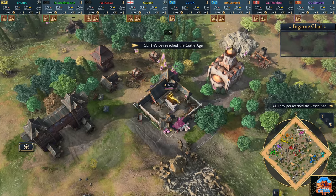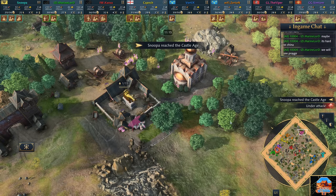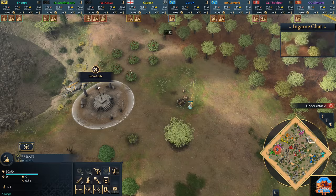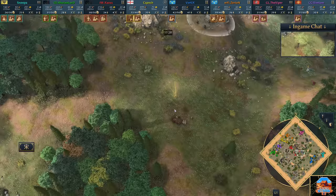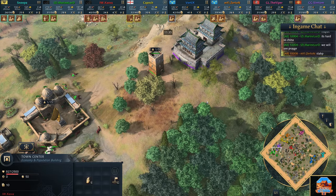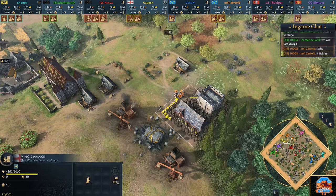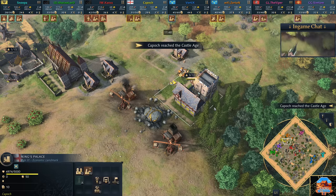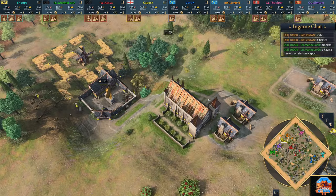Marine Lord is now adding in the second town centre, dealing well with the Barbican rush - just keeps his opponent at bay. Second TC coming up for a lot of these players, everybody moving into a more economic focused game. Right on board with the Viper - he has already aged up. Snooper comes up behind him also in Castle age. Snooper's already out on the field and pretty close to adjacent to Viper. Viper's got a couple of relics he'll be able to snag safely.